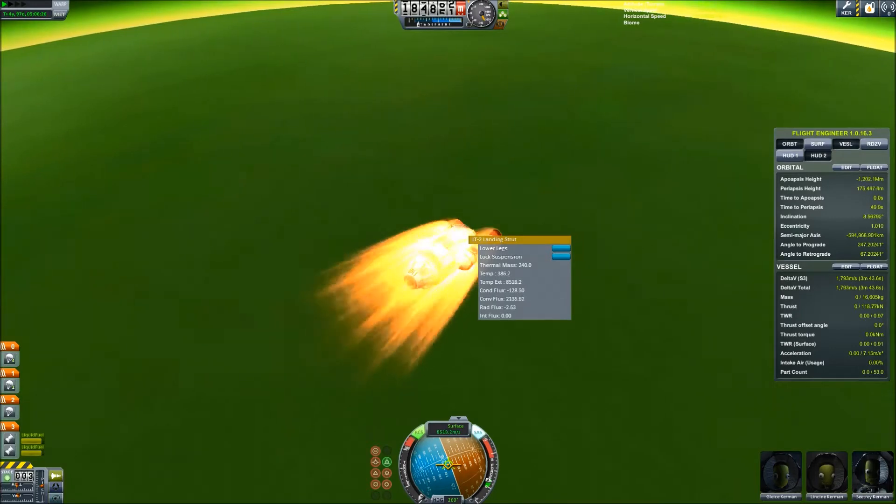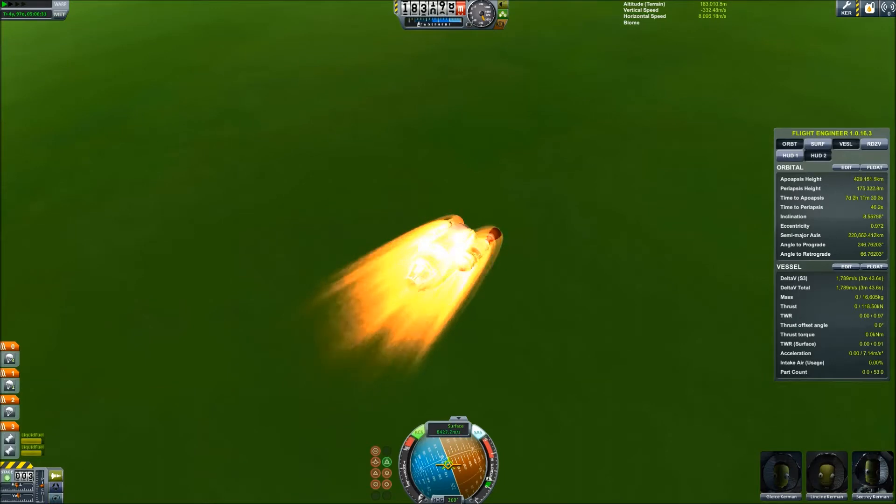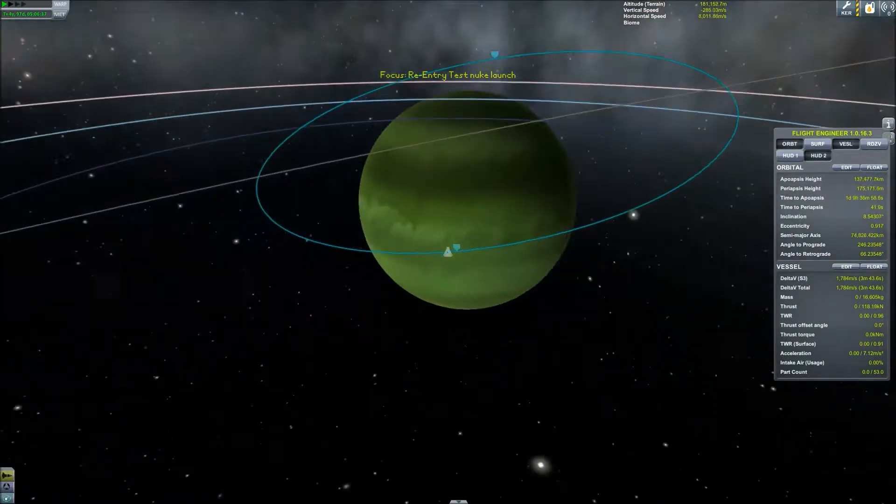You can see I've got the temperature displays — those are in the debug menu. You can turn those on with Alt-F12, and then I think it's under physics and thermal. You can also do an overlay to see heat, but I think that one looks pretty ugly.